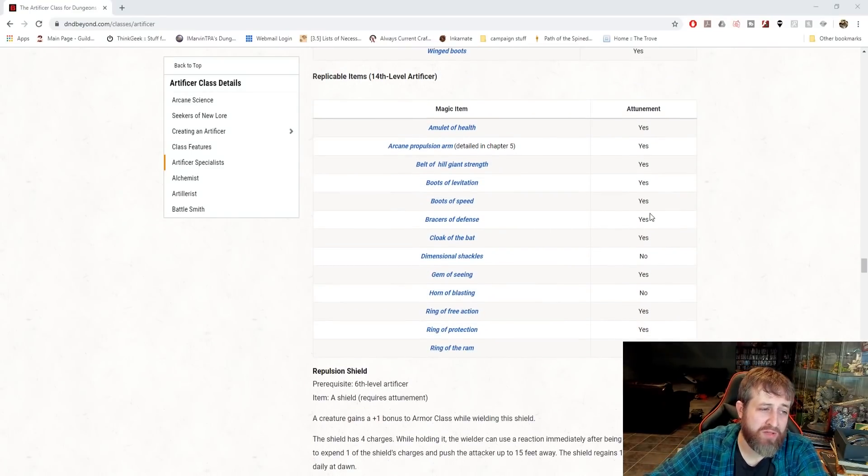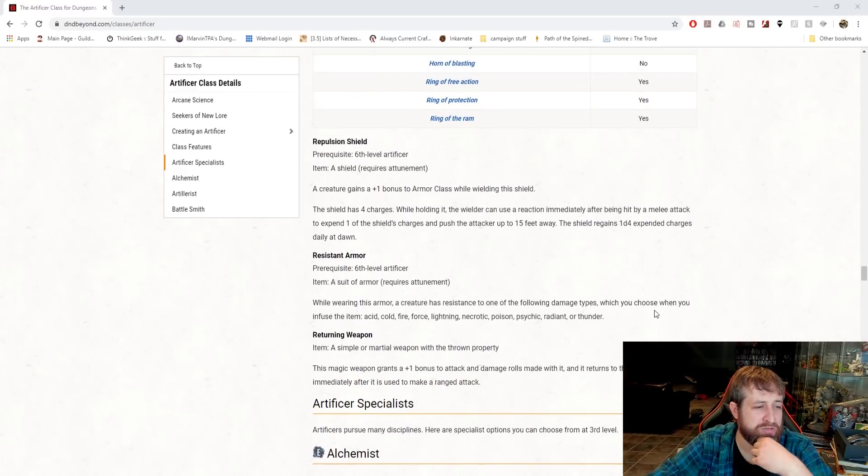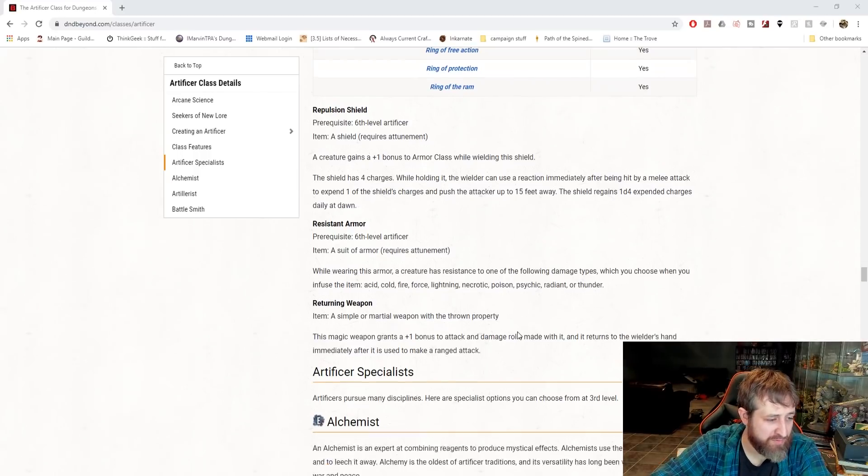Moving down: Amulet of Health, removed. Belt of Hill Giant Strength - the one that sets your strength to 21 - that one is out. Boots of Speed, Bracers of Defense, Cloak of the Bat - removed. Ring of Protection, Ring of Free Action - those are removed. We have a Shield that gives you a plus one to knock stuff away. Any armor that provides resistance - that won't be on the list either. Returning Weapon is specific to this class - an item you can throw that comes back. So any of the things I just went over, those are removed from this list.